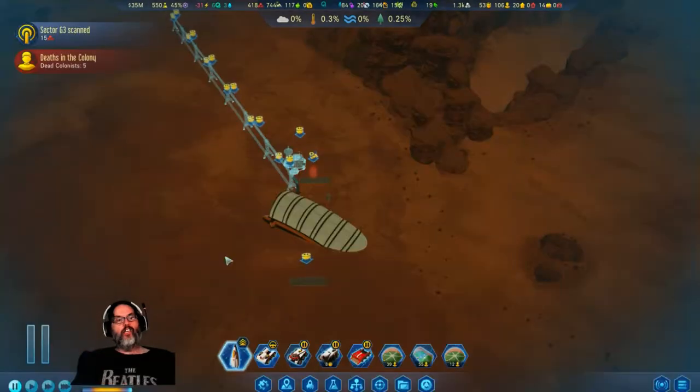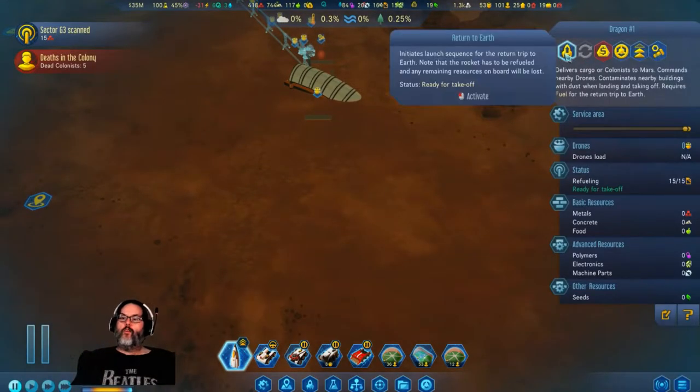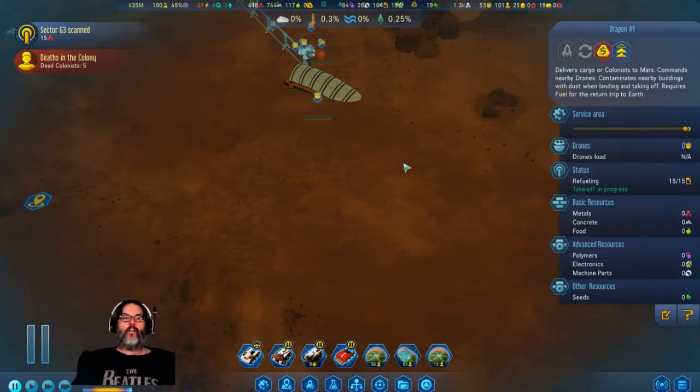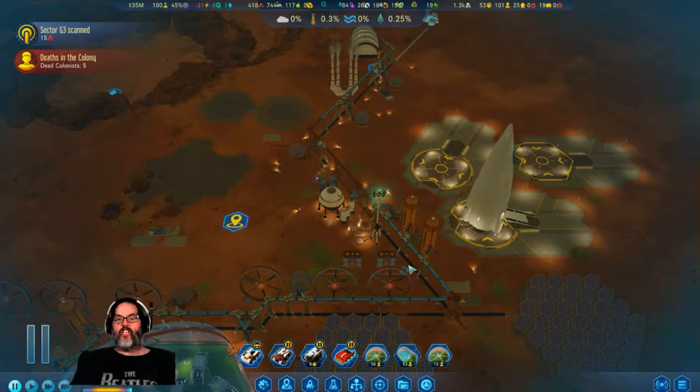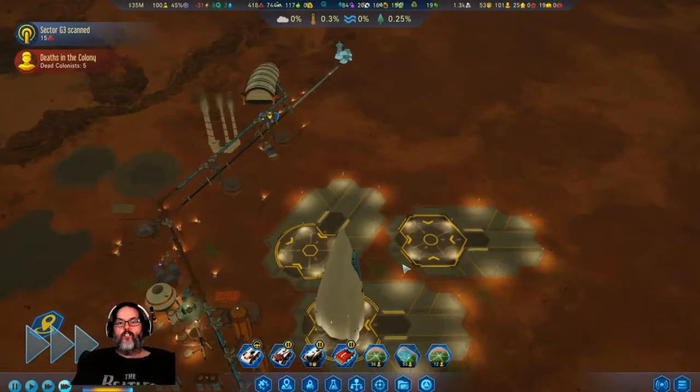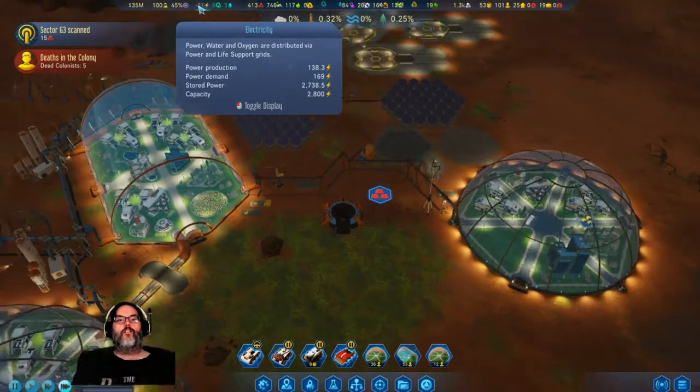But we need to know who it is. All right, you can go back to Earth. Five more dead colonists — Jesus.